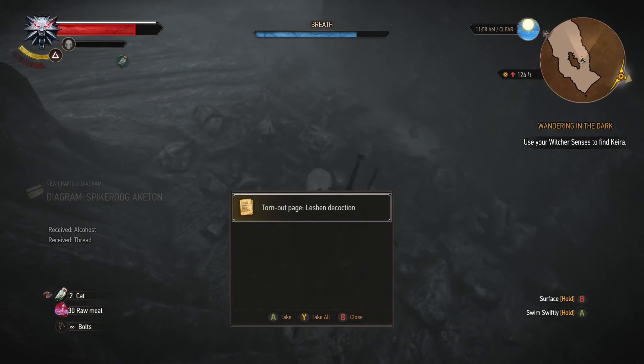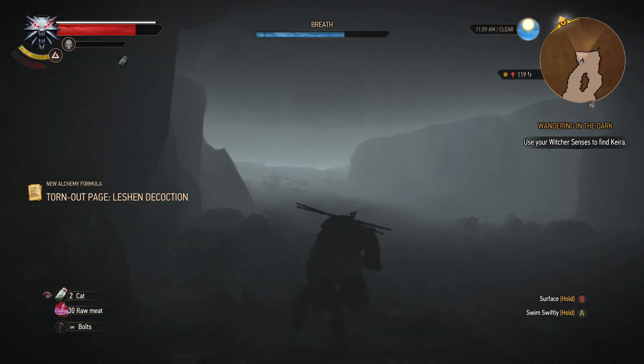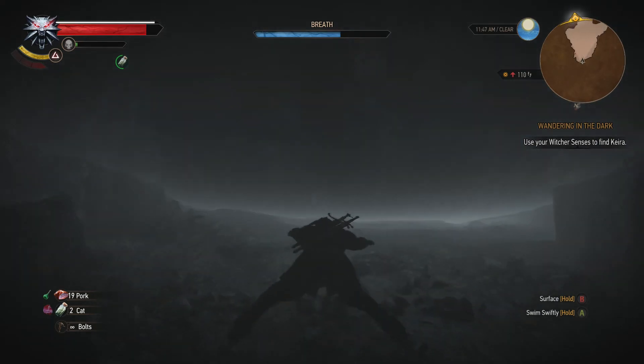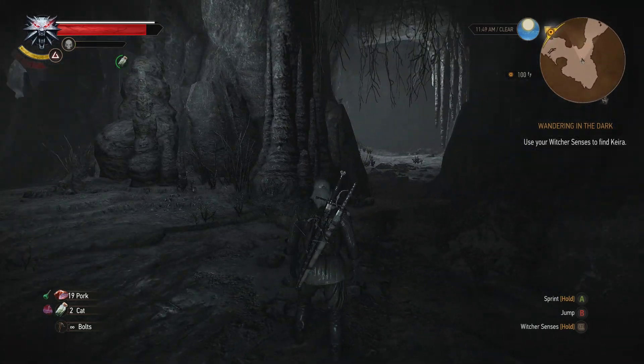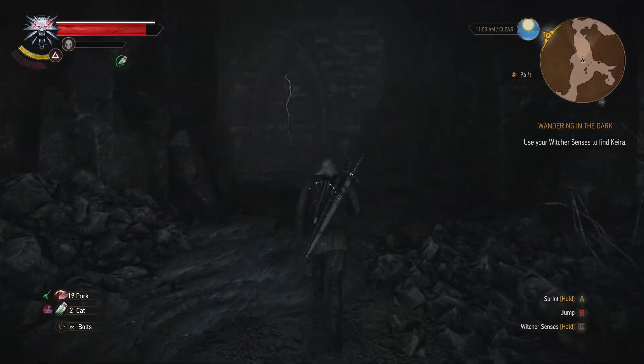Snatch up all those items and let's exit the cave. Head off in this direction — watch out for your air meter. As we come up top, we can go a couple of different places, but make your way off to the right.